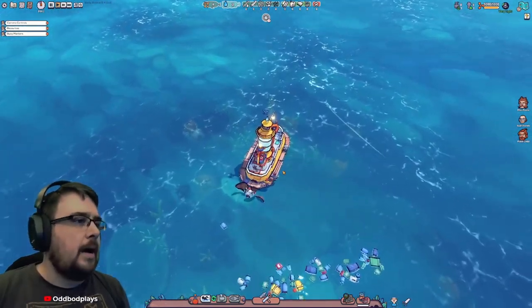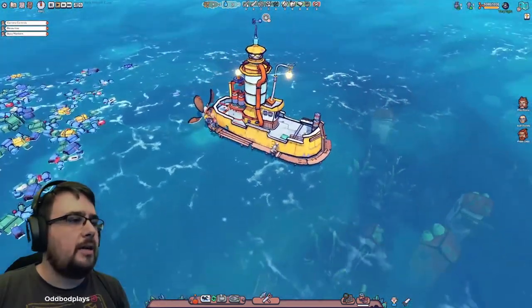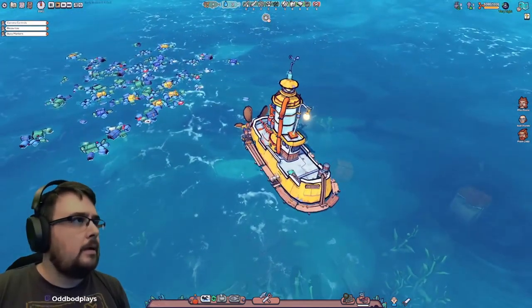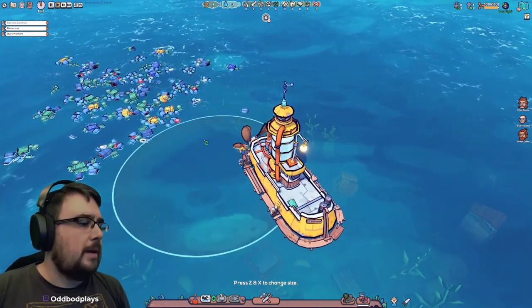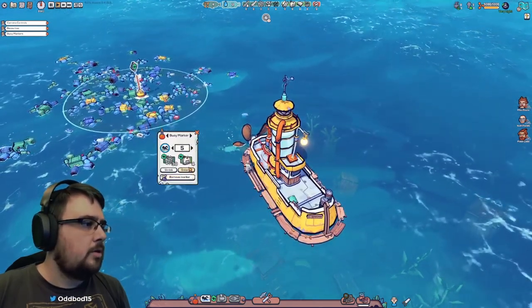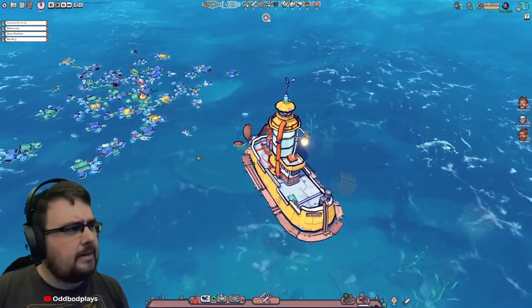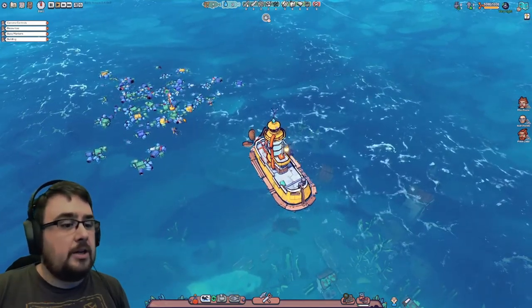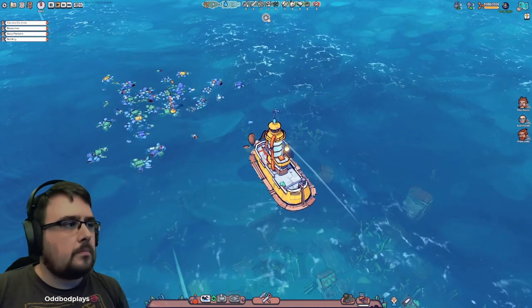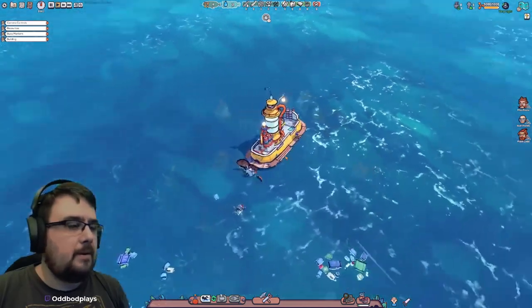This is the boat township - the home, whatever you want to call it. I do like the art style on this game. We want to start off by collecting all this plastic, so we're going to send our survivors out to collect plastic, wood, and any scrap they can find. We'll then repurpose and recycle it all into making our boat - which is now our home - a better place.